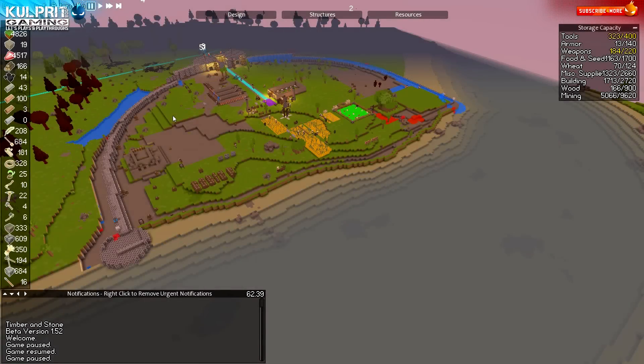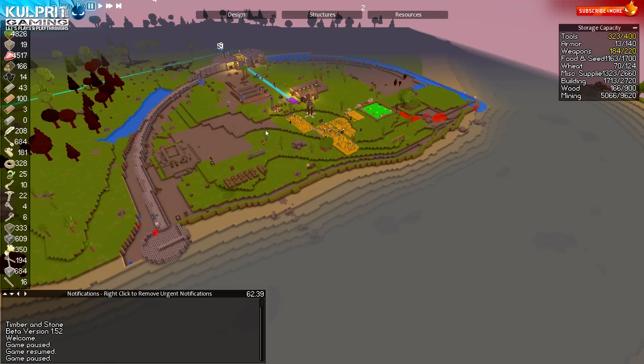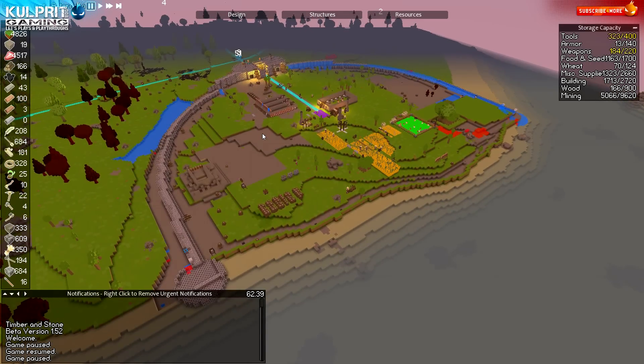What's going on guys, Kulprit here and welcome back. It's day 43, we have 47 citizens here on a lovely Kulprit Ville - we haven't named this yet. If you guys have any suggestions put that in a comment and maybe I'll pick a winner and we'll name this thing. It doesn't seem quite ready to be named but it should be shortly. I'm going to apologize - it's gonna be a shorter episode.